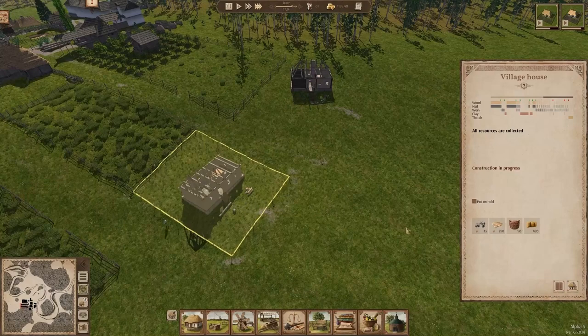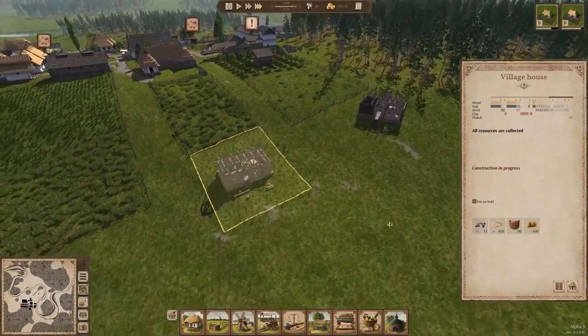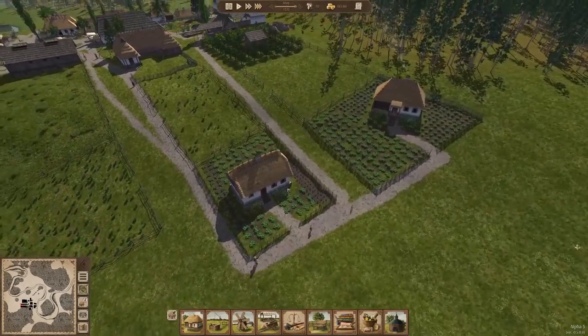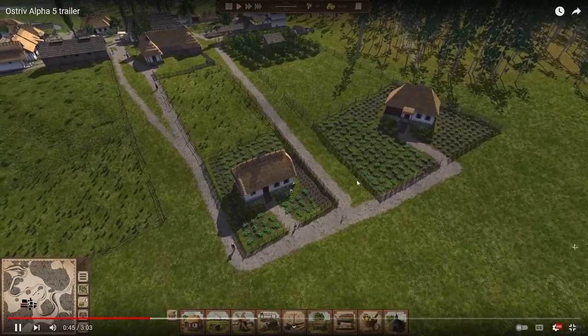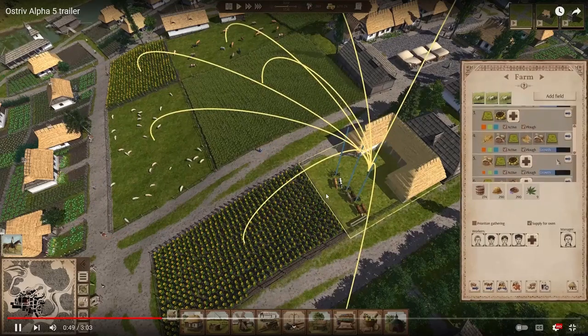I always love the construction animations in this game, they're awesome. Okay, so it's showing the difference between plot sizes and how the garden is affected by where the house is placed. I like that — I think we've had that already, but not the rotation maybe.